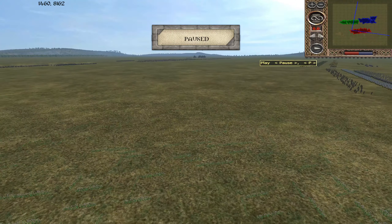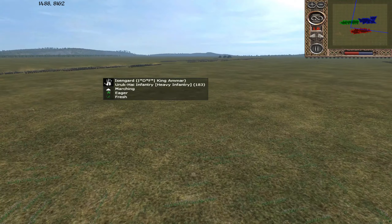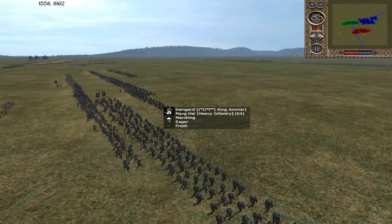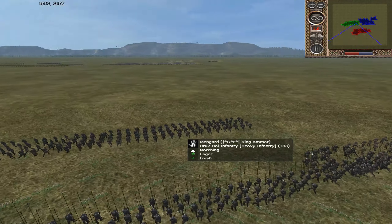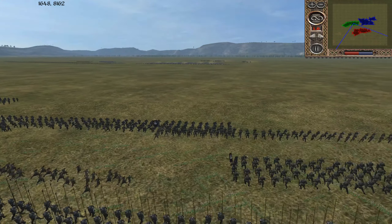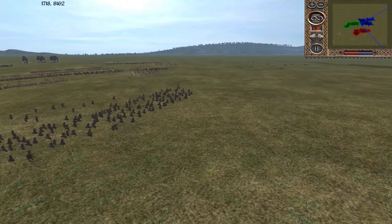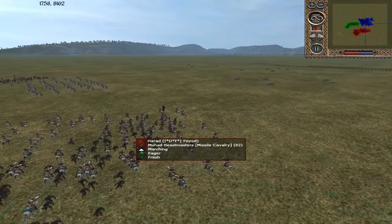Let's get round two started, everyone. Enjoy. Now remember, this is best of three. So if the Virgin Chickens win this one, that's it — they progress. The Blue Team needs to win this one to stay in the fight.